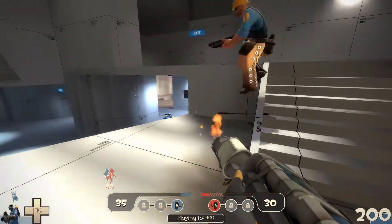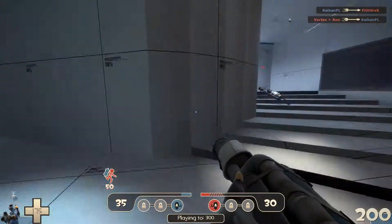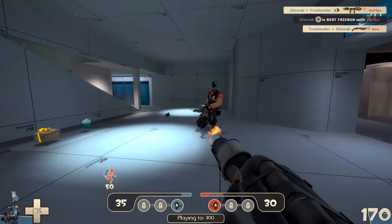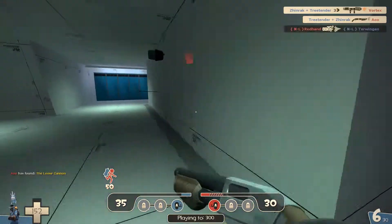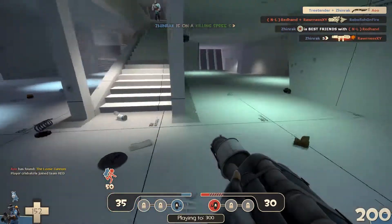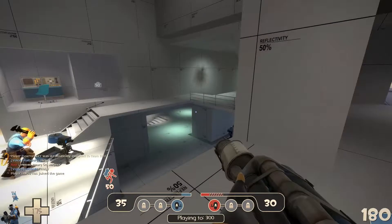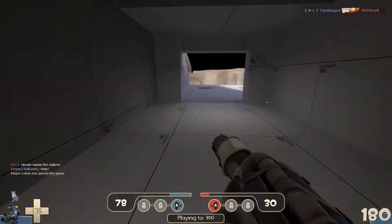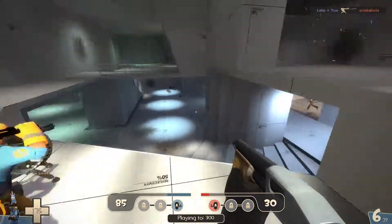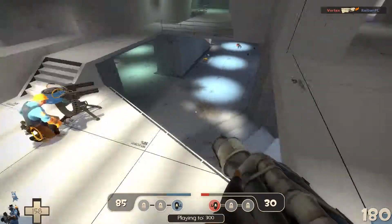I was trying to make a video about this earlier, but the Fortress team apparently did an update on the map which changed it a ton. It's basically a new map on the south. There was also a change to Cactus Canyon. The map is much smaller now than the first version that was in the beta. I would describe it as 2 Fort in space.